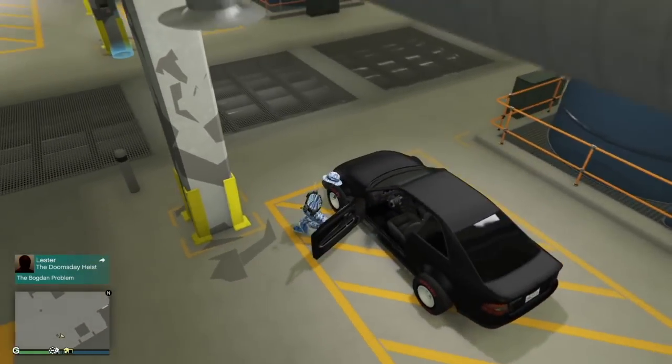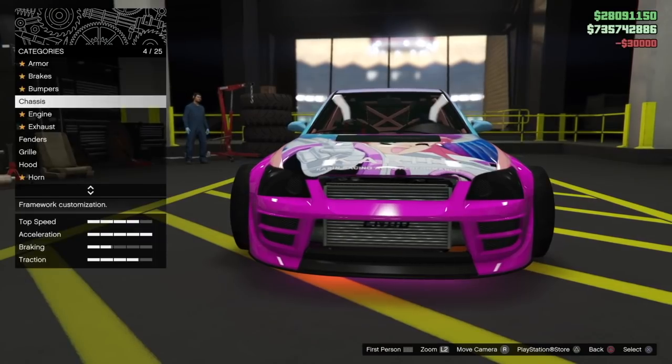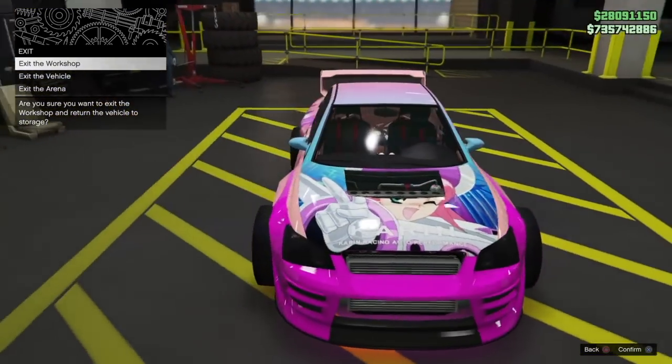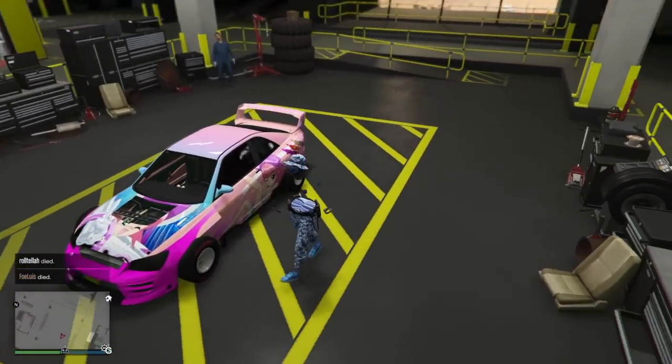Head over to the workshop and change anything about this car to save it. If you don't change anything, the wheels won't stay on the car and won't be saved — you'll have to do the whole process over again.